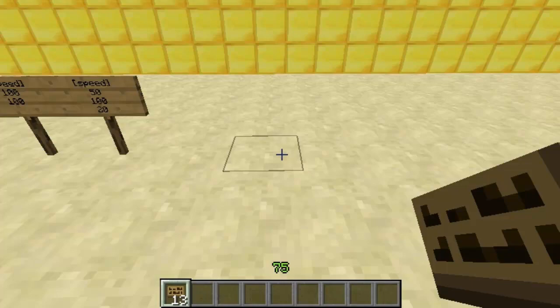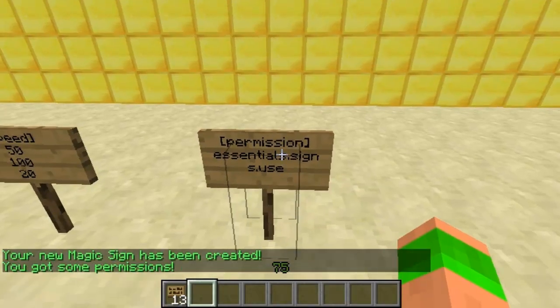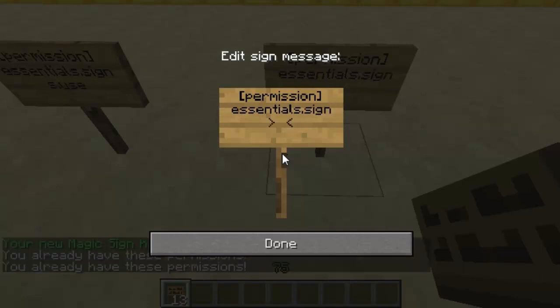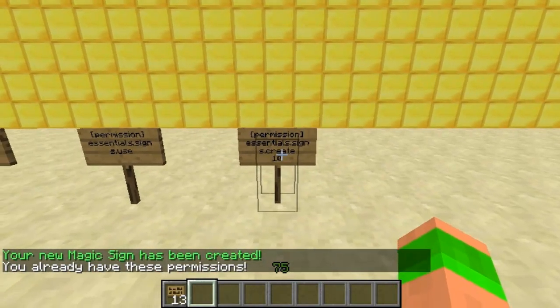The next sign is the permission sign, and you can add permission nodes for players to buy. You do bracket, permission, bracket, and then on the next two lines you do the permission node. For my example I'll do essentials.signs.use. At the bottom you can add a cost if you want. It says you've got some permissions — I obviously didn't have this permission before. This is a really useful thing to add, especially if you install a plugin you only want players to be able to buy. For instance I've got a plugin called Jetpack that I want players to pay for — so this is a great way to implement it.